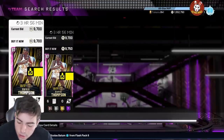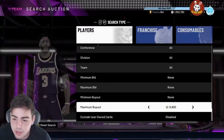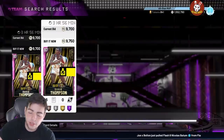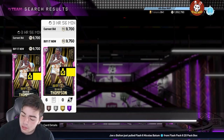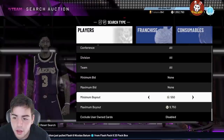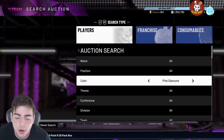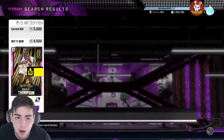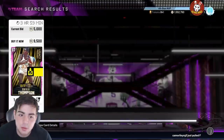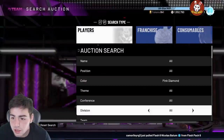Alright guys, we are going to start the timer — we're doing the pink diamond snipe challenge against Young Simba, 10 minutes on my phone. The timer's starting, let's see how many snipes we can get. There's 9500 for David Thompson. Personally with the Xbox auction being down I doubt we're gonna win, but we're gonna see how many snipes we can get. Young Simba himself has been really good on the snipe filters.